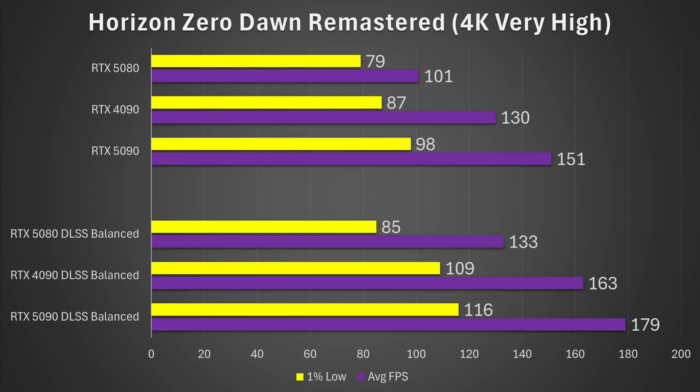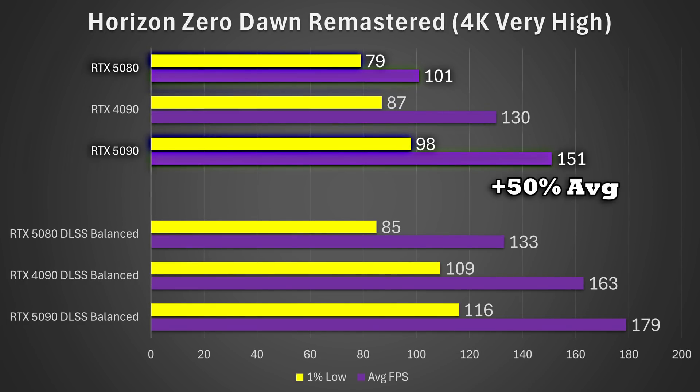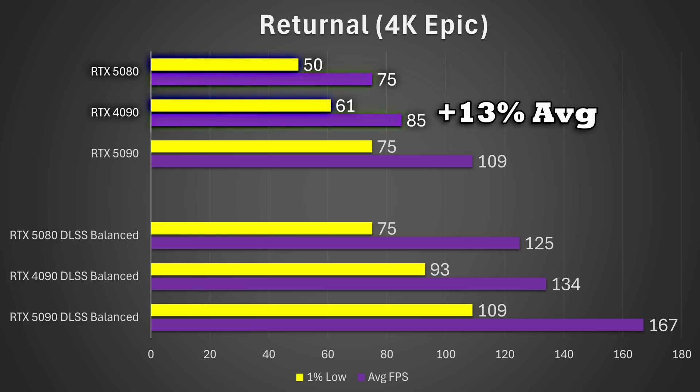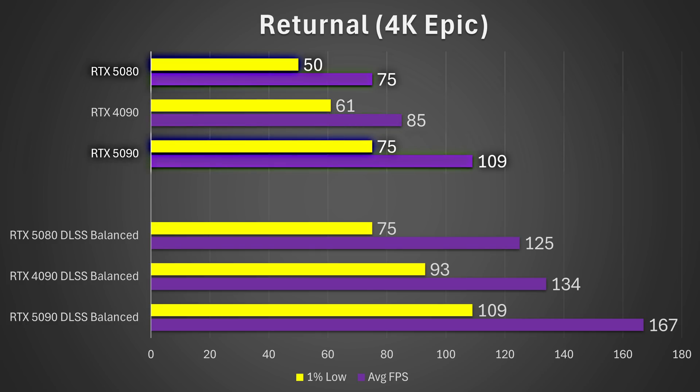In Horizon Zero Dawn Remastered at 4K very high settings, the 4090 has a shocking 29% lead on average and a 10% lead on 1% lows. The 5090 has a 50% lead on average and 24% on 1% lows. Finally, in Returnal at 4K Epic settings, the 4090 is 13% faster than the 5080 on average and 22% faster on 1% lows, whereas the 5090 is 45% faster on average and 50% faster on 1% lows.